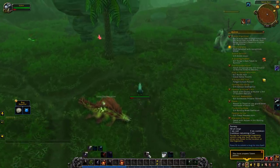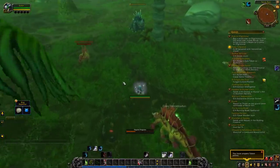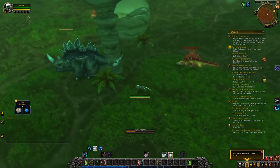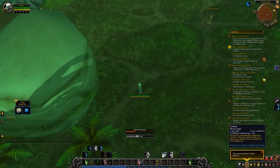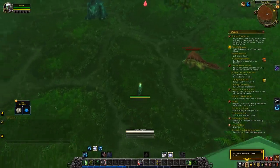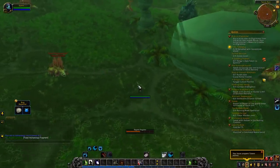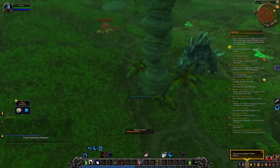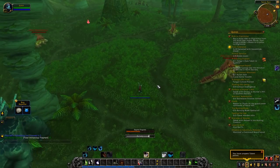Outside of dailies, there are a few more methods worth mentioning. Archaeology gives decent experience and a chance at the Fossilized Raptor when digging fossil sites in the Eastern Kingdoms or Kalimdor, or trading in boxes from MoP or WoD. The downside is that dig sites are spread far apart with a lot of travel. If you're doing Tol'vir solves you have a chance at the Ultramarine Qiraji Battle Tank, and if you're an alchemist doing Tol'vir solves you can also get the recipe to craft the Vial of the Sands — the Sandstone Drake.